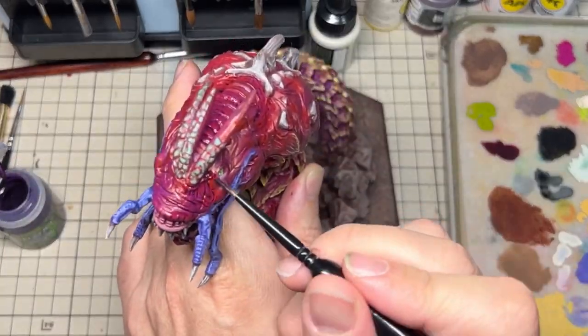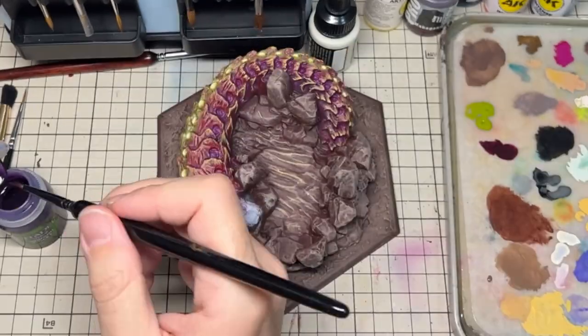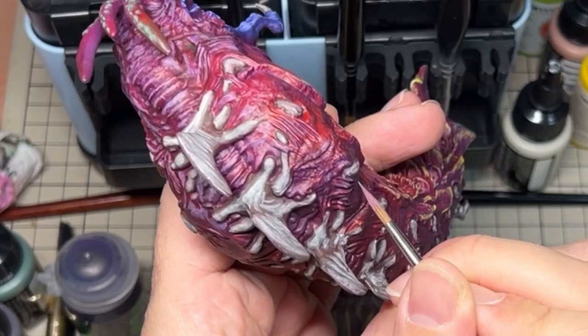To continue to build definition in the model, I used a dark purple wash to recess shade many areas of the model, and then highlight again with lighter shades of purple.